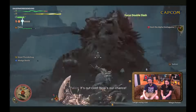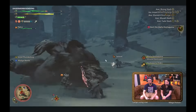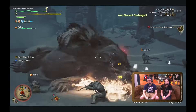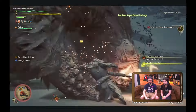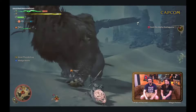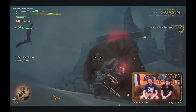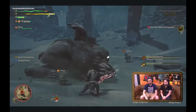Super Amped Element Discharges, or supers, can no longer directly be done after a shield thrust in sword mode or from idle in axe mode. You have to now combo an Amped Element Discharge into a super from these inputs. Your second set of options are to use it after a guard, guard point, perfect guard, wound destruction, or power clash. This bars the super behind timing your guards and using alternate mechanics, or you will be forced to take the long way around.